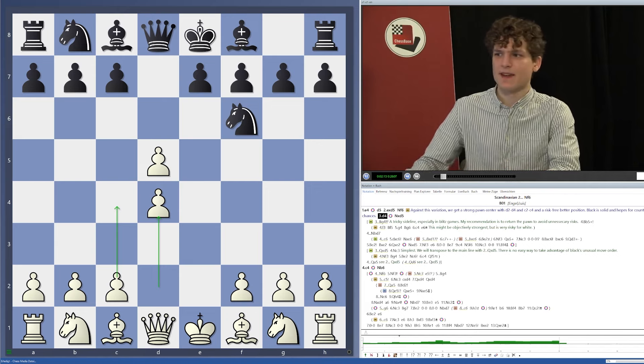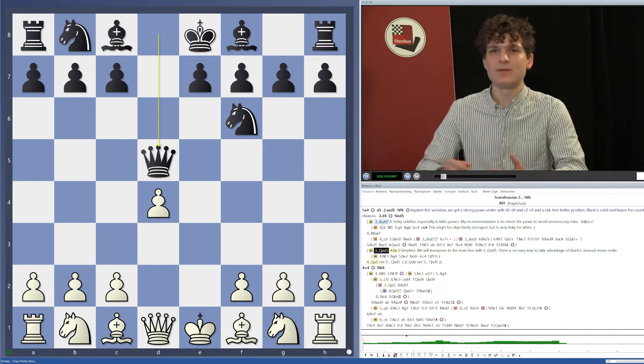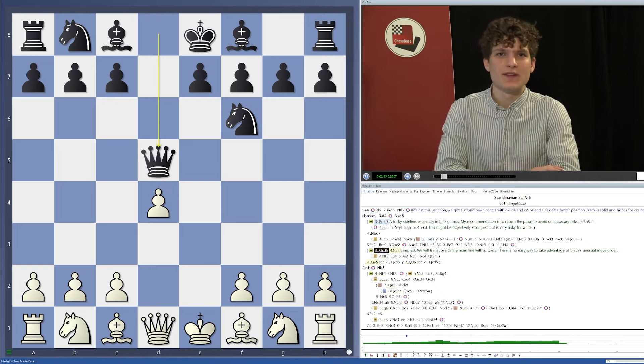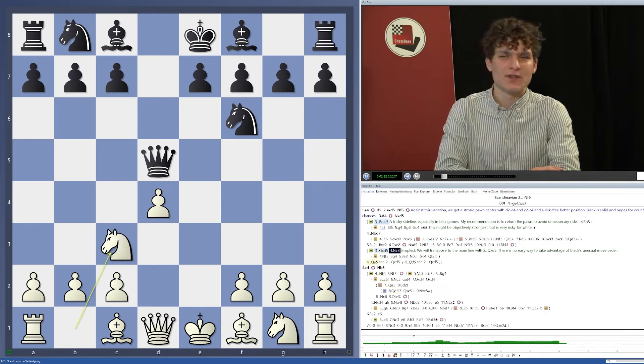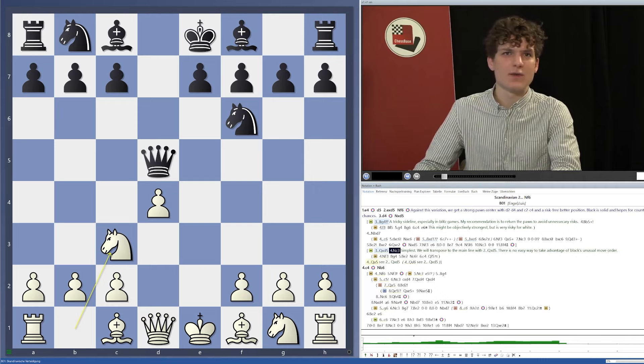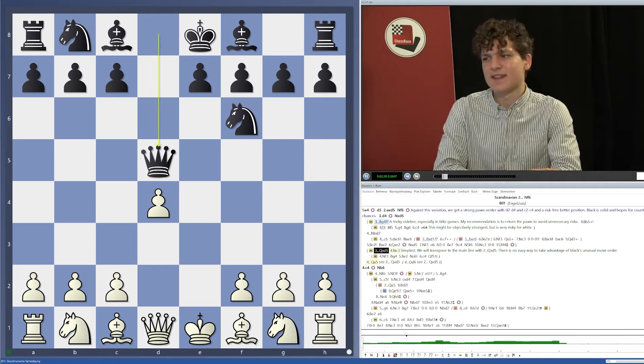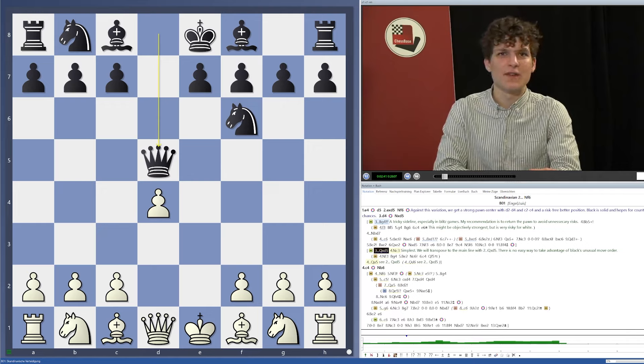We play d4 and now black has a choice. The main move is knight takes d5, and there's also queen takes d5, which looks a bit odd in this move order — normally black takes on the second move with the queen on d5. Here, the easiest response is knight to c3, which directly transposes to the main lines after either queen a5 or queen d6. You could also go knight f3 followed by c4, but I think transposing to the main line is more practical.